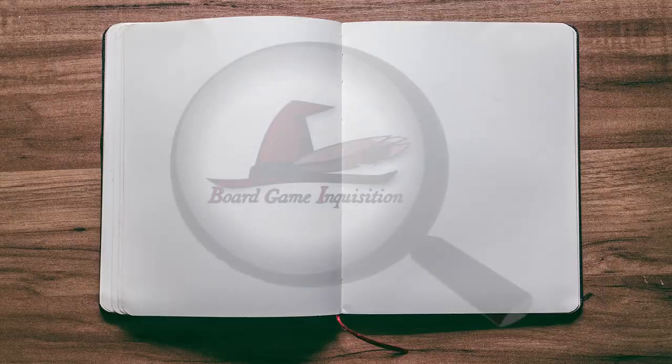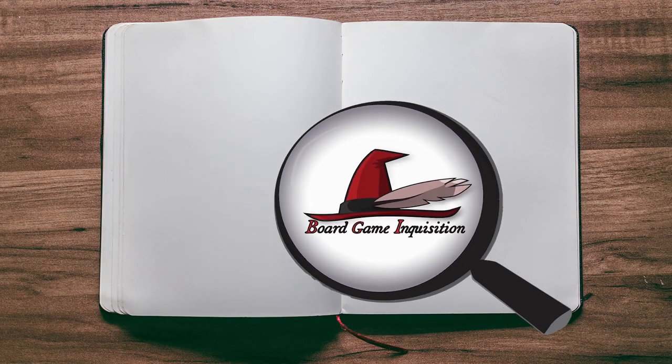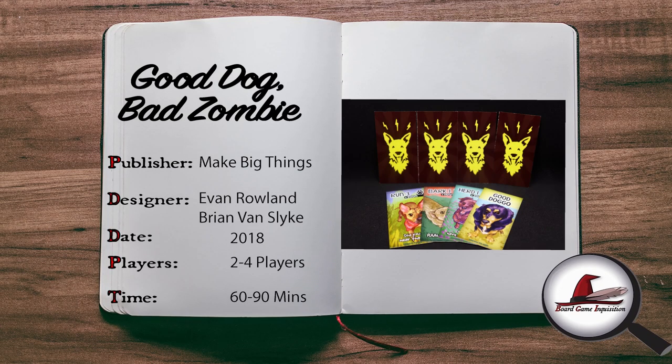Here are five things you need to know about Good Dog Bad Zombie. Good Dog Bad Zombie, from Make Big Things, is a cooperative game for two to four players in which you are dogs that have survived a zombie apocalypse. But what's a dog's life without humans? The aim of the game is to seek out the humans and bring them back to safety.